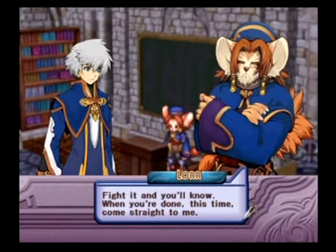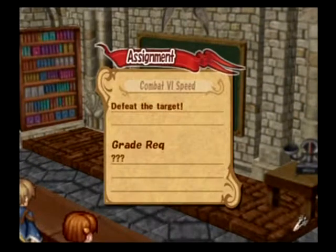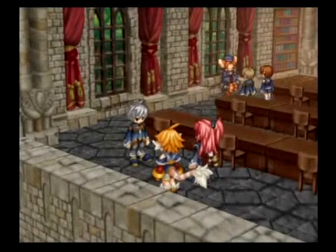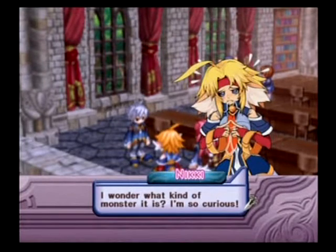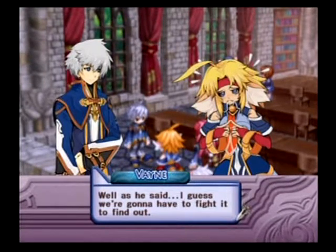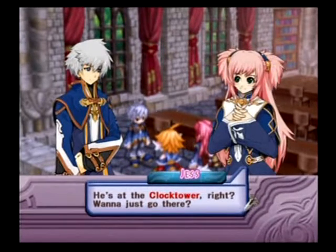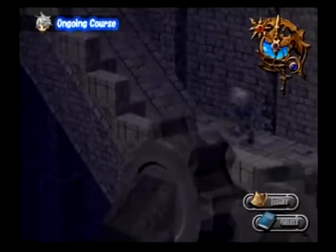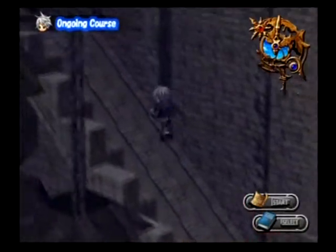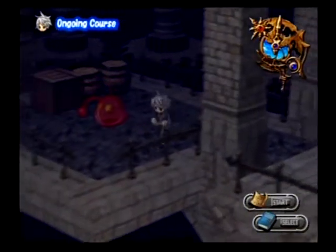Now we're going to go against the Berserk Koala Bear. If you do a lot of damage to it and you leave it at low HP for too long, it will run away. That's this thing. It has a good amount of HP, so if you haven't been working on your weapons in your grow book, this can actually be pretty tough. I don't know why you wouldn't be working on your grow book since that's the only thing you really can do in this game.